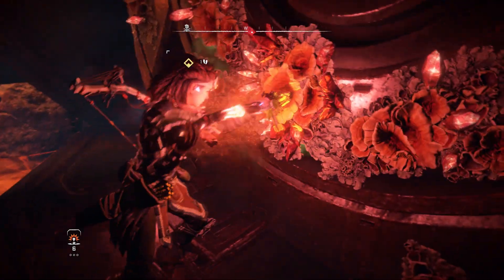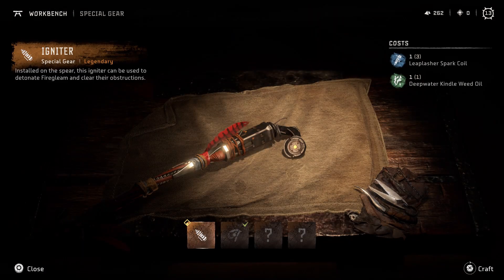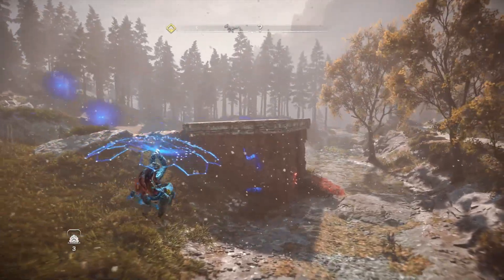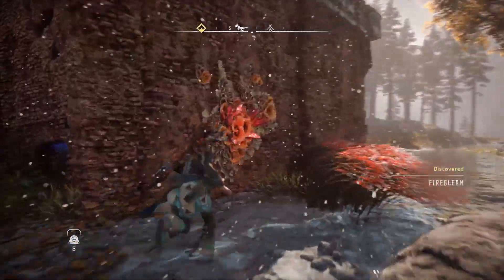The second one is the Igniter, which will allow us to break through red crystals. You'll pick this up in the first main story mission that you do once you gain access to the Forbidden West region. After you have the Igniter, simply walk up to the red crystals and press R2 to blow them up and create new passageways through walls.